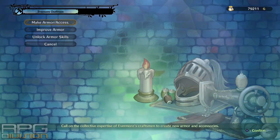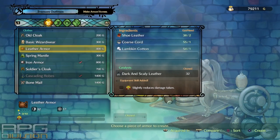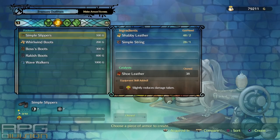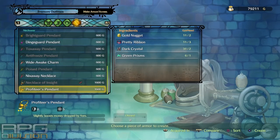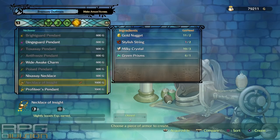Now go to Make Armor Accessories and to the last section. Craft Necklace of Insight for all 3 party members. All the items you need for the necklace can be obtained by upgrading and building more facilities that give you materials.